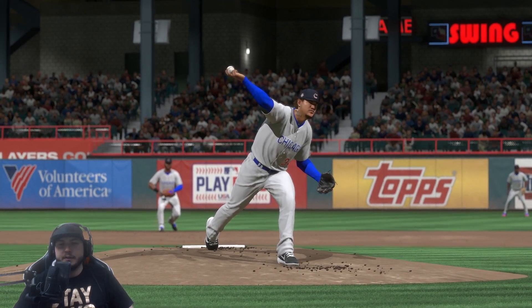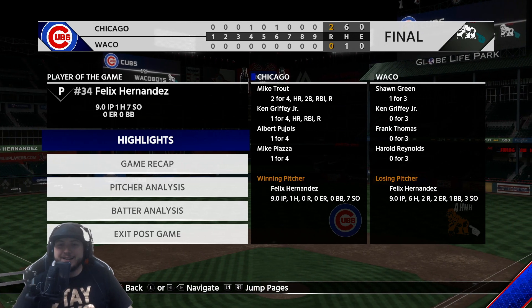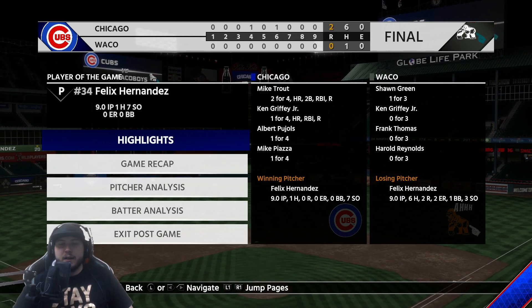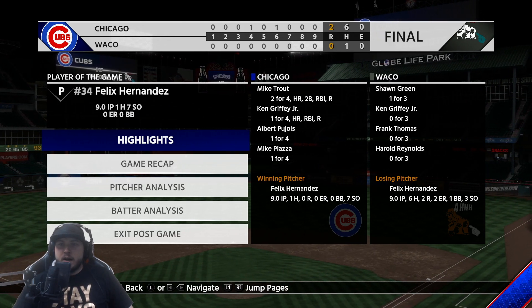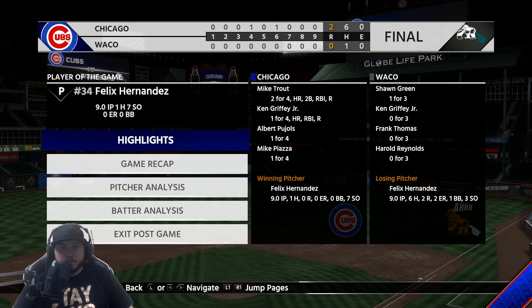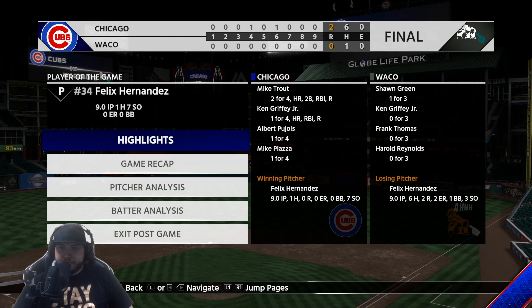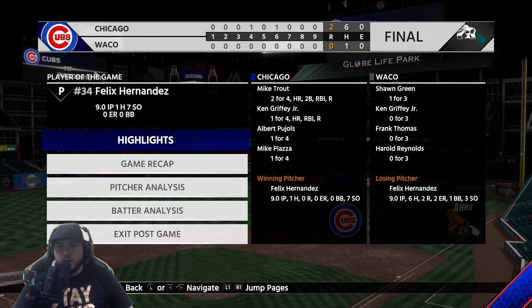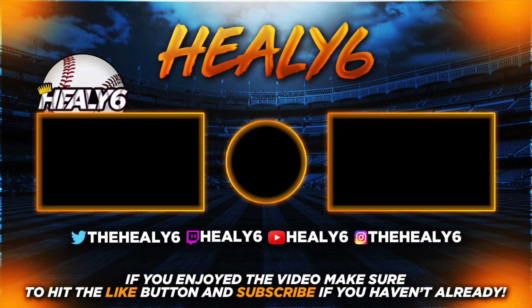Felix Hernandez obviously player of the game: seven strikeouts, nine innings pitched, allowed one hit because Chipper Jones couldn't field that ground ball — we did end up getting that runner out though. Mike Trout: two for four, home run, double. Ken Griffey: one for four with a home run. We end up winning two to nothing. Ken Griffey hit a home run but Felix Hernandez stole the show. If you guys enjoyed this video make sure you leave a like, subscribe down below — this is Healy and I am out, peace.